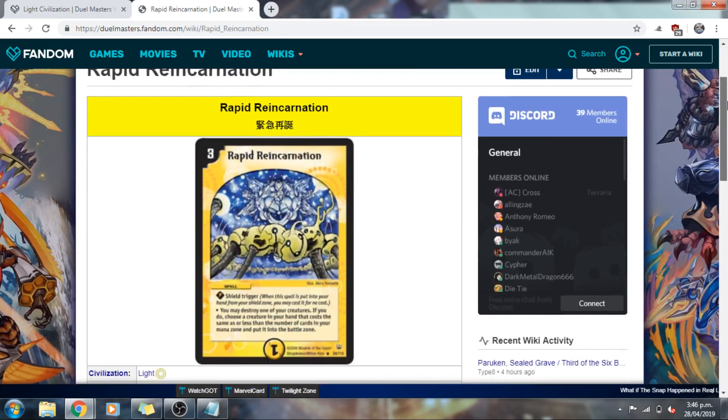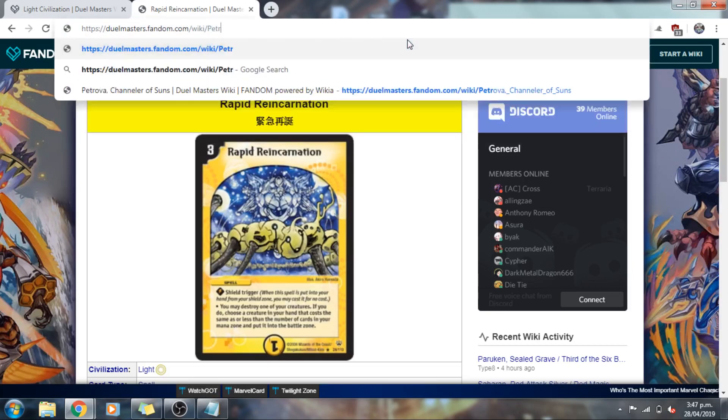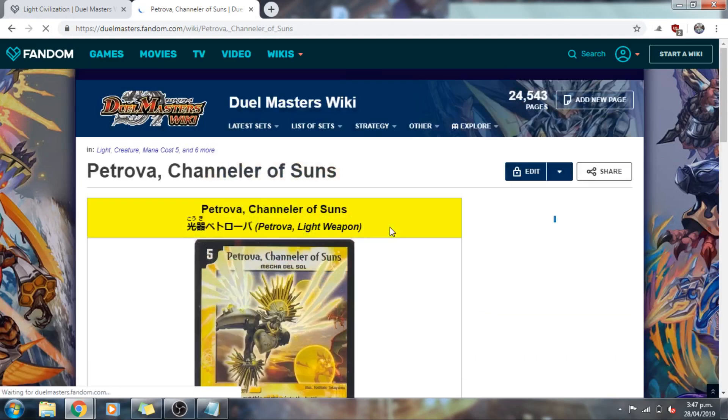Another honorable mention is Rapid Reincarnation, a card I actually haven't seen too much of, but I think it's super cool. This is one of the soul swap style effect cards, which gives you the opportunity to trade a weak creature for a much stronger one without directly paying for its mana cost. It's more limited than Soul Swap since you also need to be holding the creature you're swapping into in your hand, on top of meeting the mana requirements. But it could be very creative and very game-swinging. Unfortunately, it's not an exact shoo-in for any of the three categories, which is why we ultimately had to leave it off.